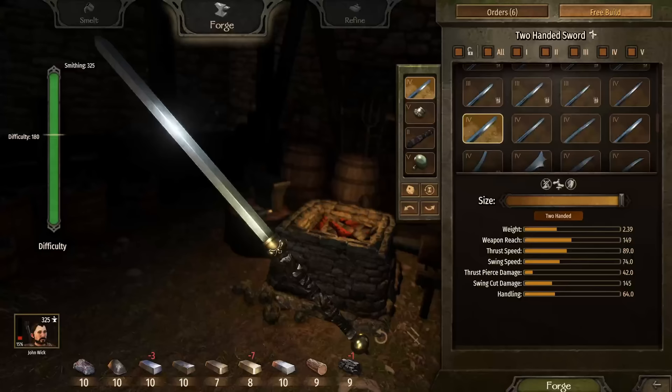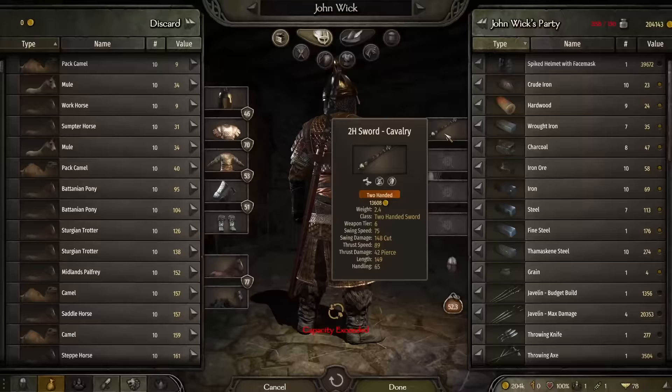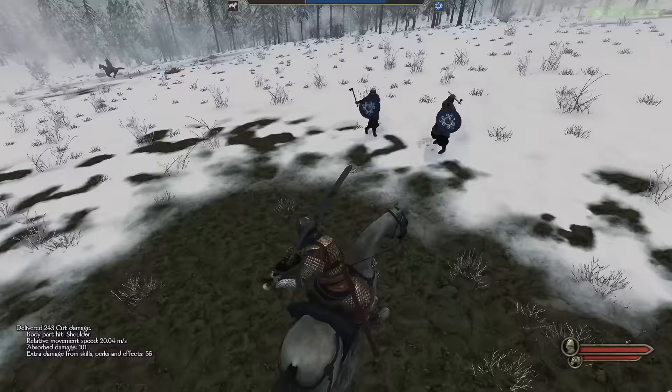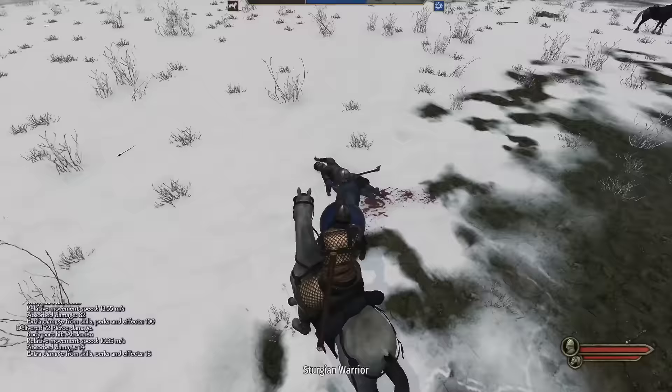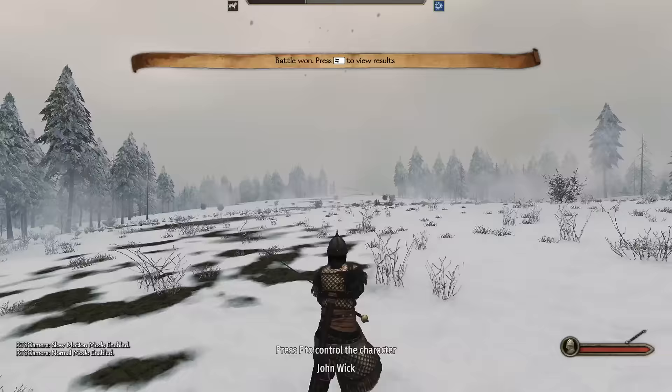The next two-handed sword is so big it can only be used while mounted or by an incredibly large man like the Mountain from Game of Thrones. At nearly 150 length, this sword can compete with shorter polearms. Just for reference, it goes from John Wick's ankles up past his head. It feels heavy to use, but when it hits, you know something spectacular just took place. The thrust damage isn't anything to write home about, so be sure to swing away instead. This is a great option for mounted combat, but it makes sense to carry a backup.